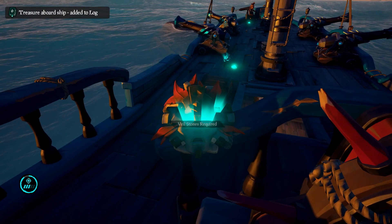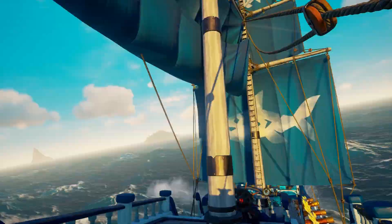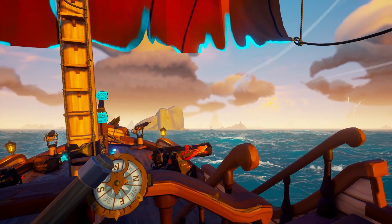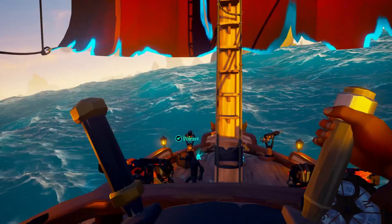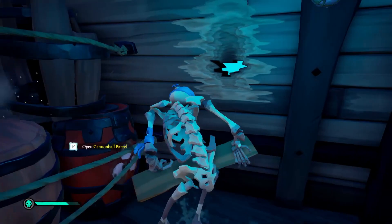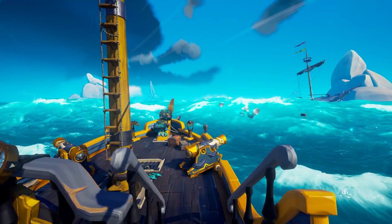Next we're going to talk about events. Beyond faction missions there are random events and world events. The main three random events are skeleton ships, a megalodon, or a kraken. Skeleton ships can spawn as a sloop or a galleon — as you sail, music will begin to play and a ship will spawn on your left or right. You'll need to cannonball it until it sinks; aim low then high for galleons. These ships can be boarded to stop the skeletons shooting cannons at you or to stop them repairing holes. Note that skeletons won't bucket water but they will repair holes. Skeleton sloops drop some loot while galleons drop considerably more.